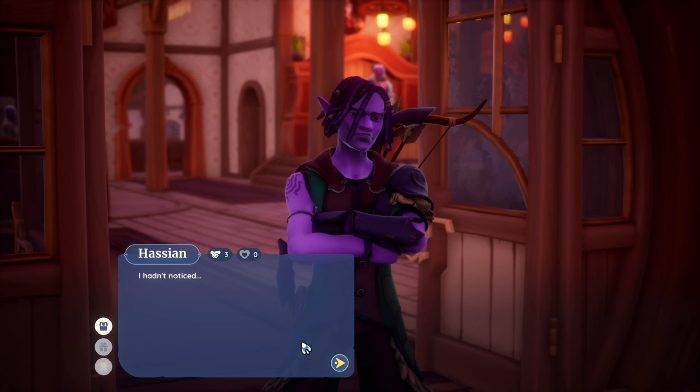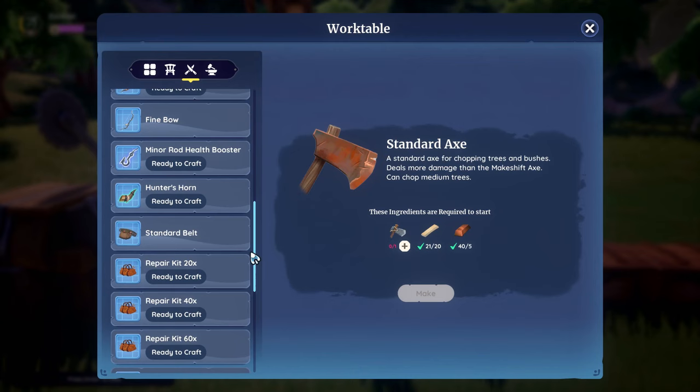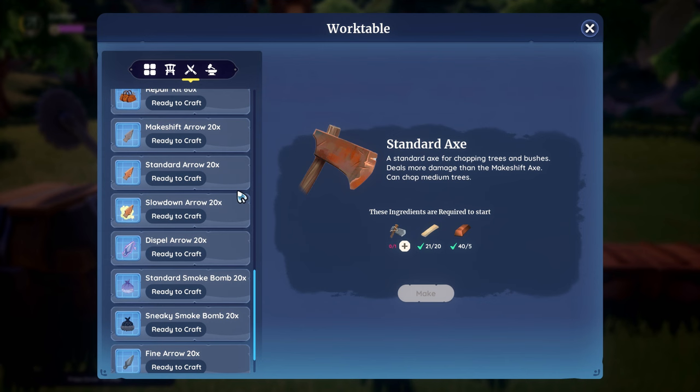Hassian is the NPC for the hunting skill and he is often found walking around in Kilima Village as well as in Bahari Bay. In order to start hunting, you must craft some arrows, with the beginner ones being makeshift arrows.